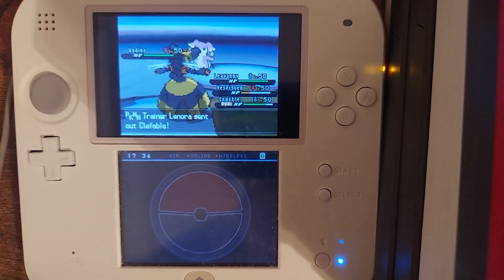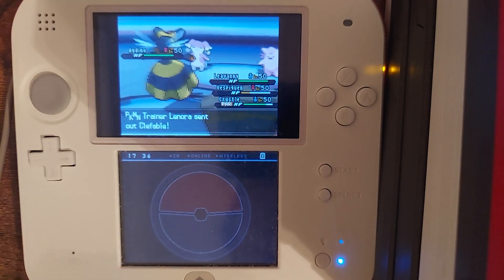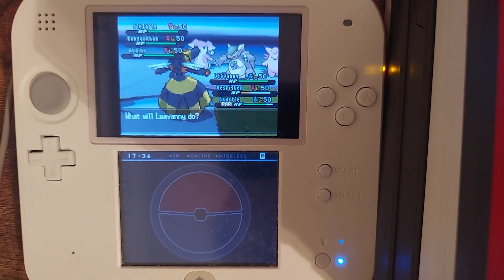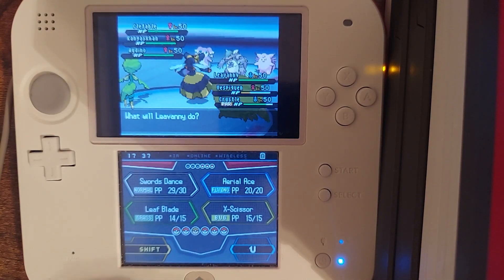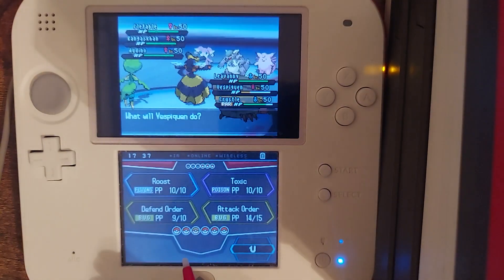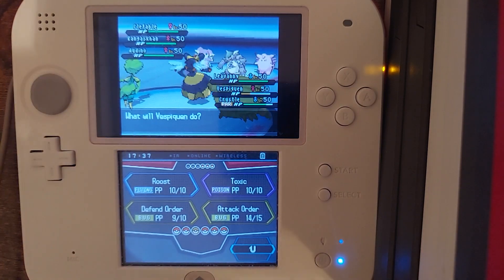Two of its moves are strong against two of my Pokemon. Fire Blast, Blizzard — Leavanny. Blizzard, Thunder — no. Leavanny's weak to two. Vespiquen's weak to all three. Between the two... Leaf Blade — I mean, I think this guy's just gonna Fake Out. Might just see a kill on Crustle, maybe? Even with the defense drop.